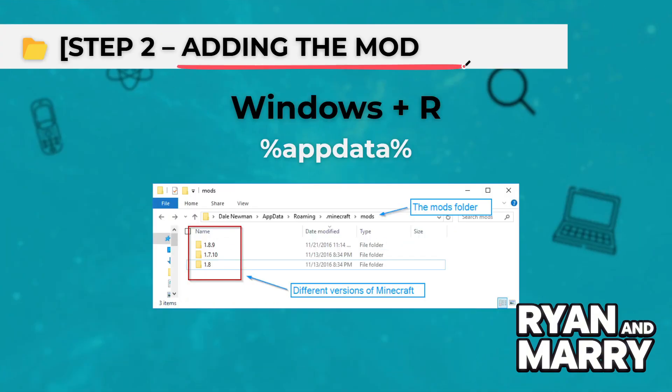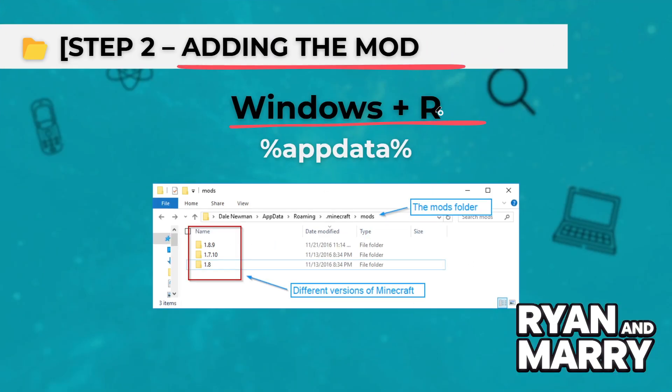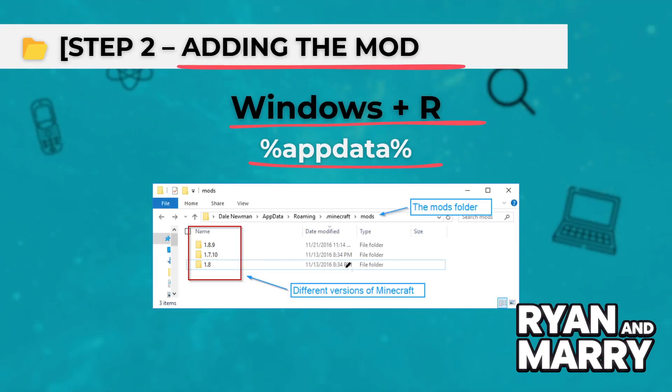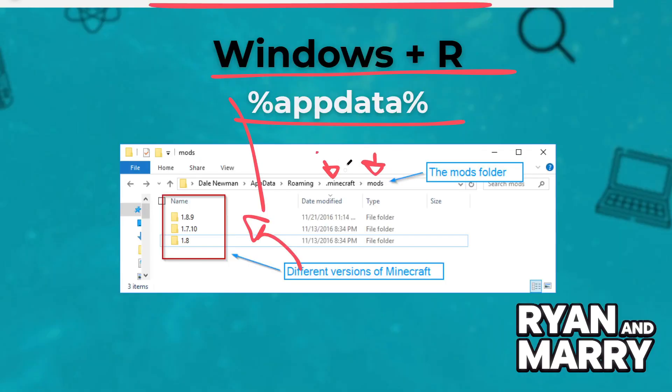Step 2: Adding the mod. Next, find your Minecraft Mods folder. To do that, press Windows + R, type the path, and open the Minecraft folder. Then drop the Morph Plus V5 file into the Mods folder.